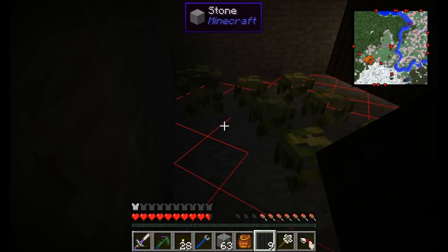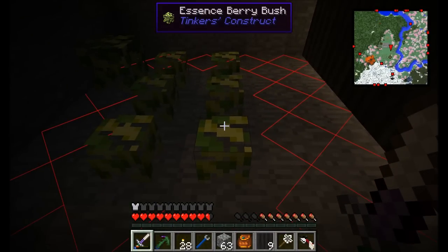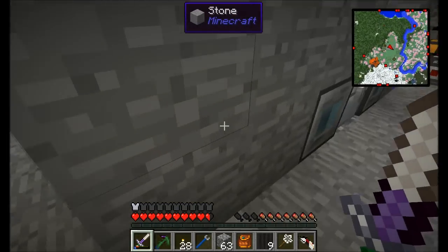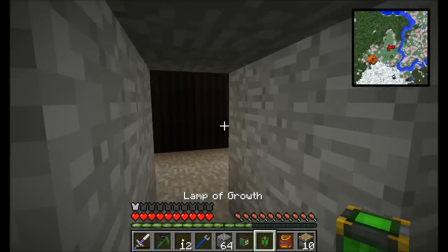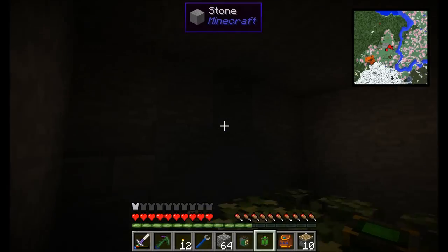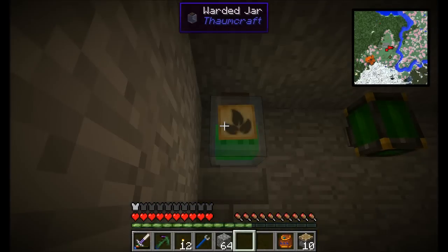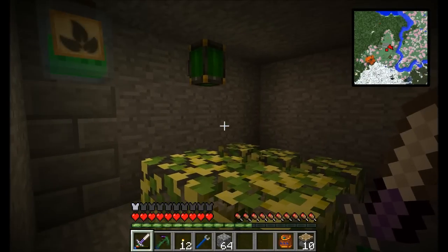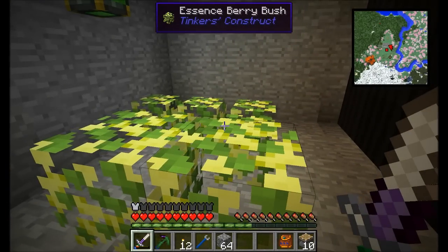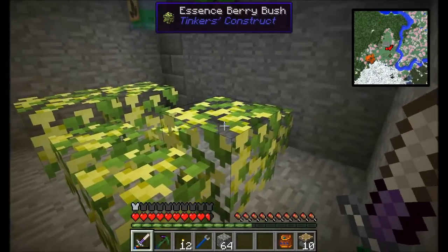Once they reach full size, we'll end up with bushes producing essence berries, and all we've got to do is right-click them to get the berries. So let's move on to the next step. I've got a little lamp of growth going on. I'm not sure if this is going to cause a problem with it being too bright in here, but we're going to find out. It's like a redstone level of light. In theory, this should increase the speed at which these things grow to their full size.